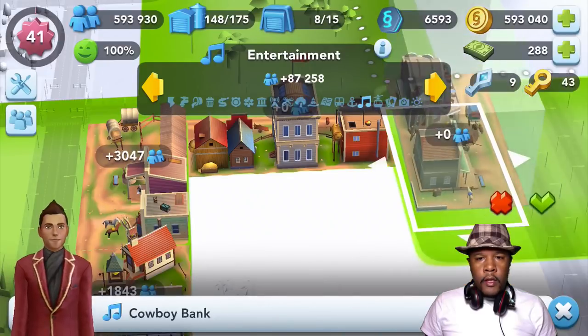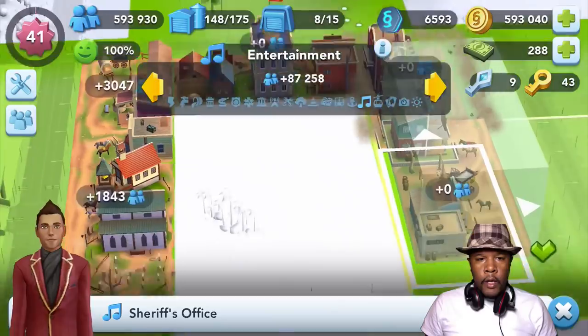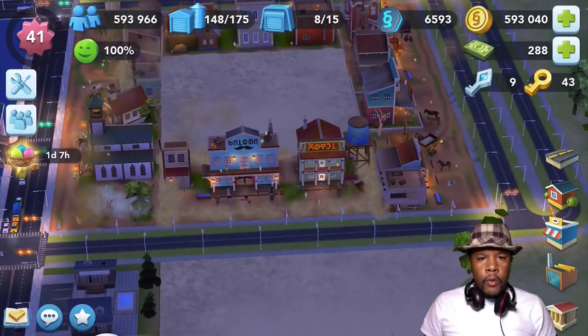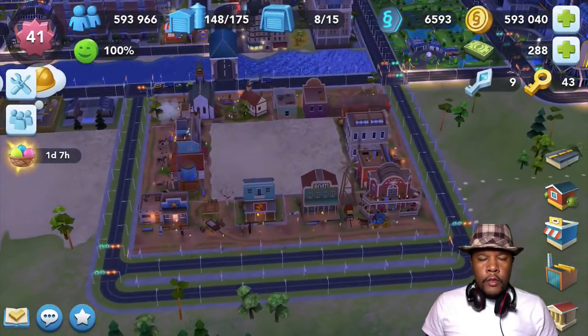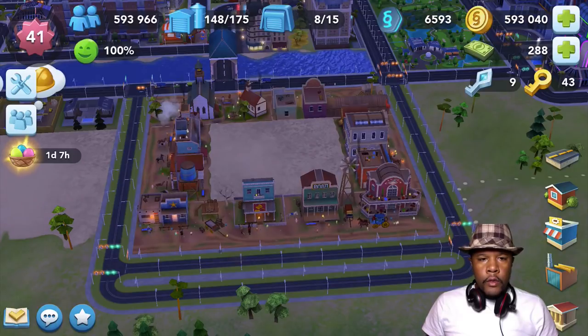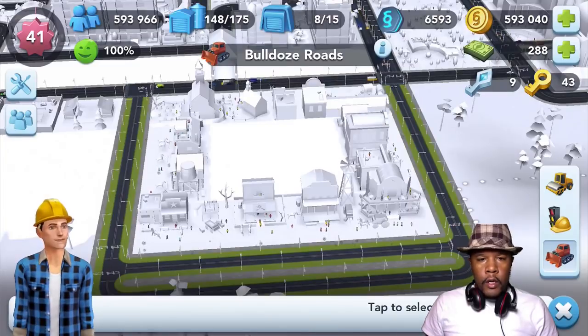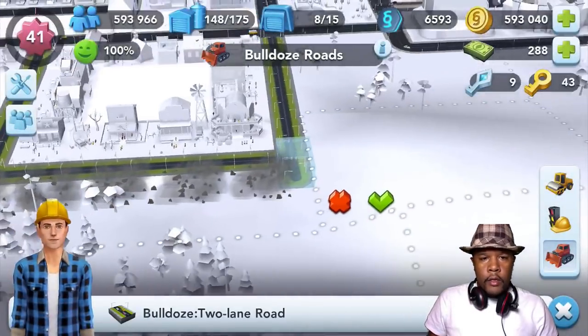Anyway, I think I'm gonna make a kind of square here that's gonna fit all of the buildings. There's probably a better way to arrange them because with each one of these items your population percentage is different. Well, right now I don't have any buildings around there so I guess that's not a big thing to worry about.